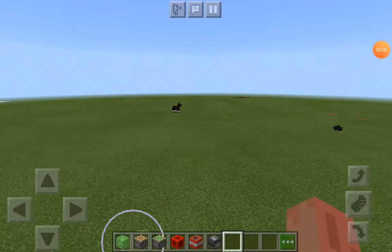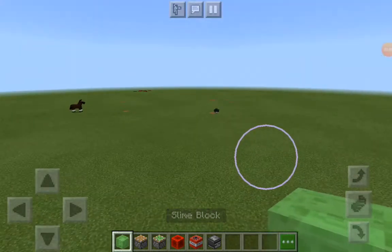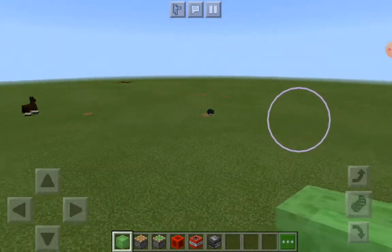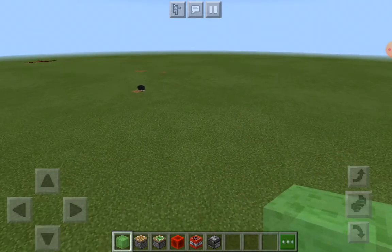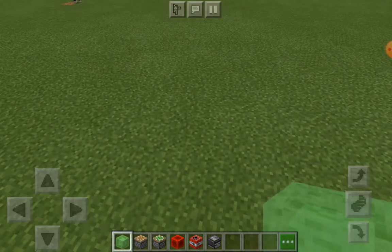Hey guys, welcome back to another video of Electric Gaming. Today I'm going to show you guys how to make an easy tutorial of a bomber plane in Minecraft Bedrock Edition tablet. All you got to do is take a slime block, a piston, a sticky piston, a block of redstone, TNT, and an observer.